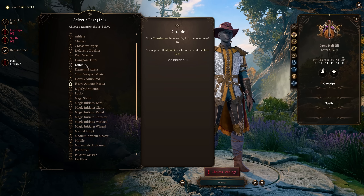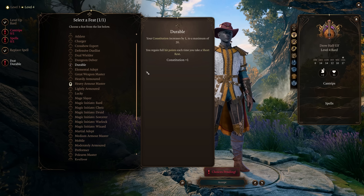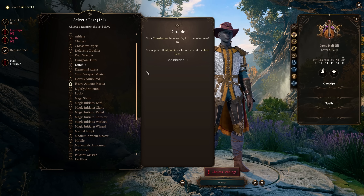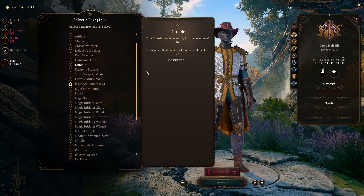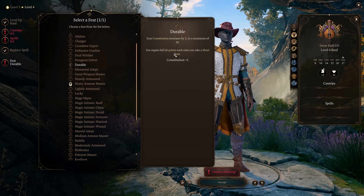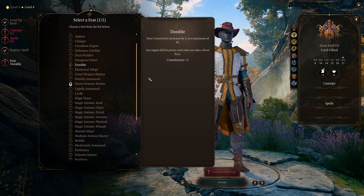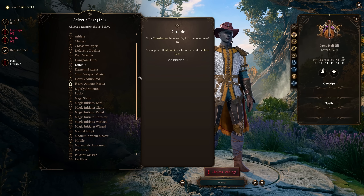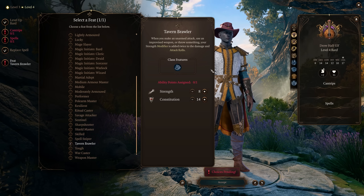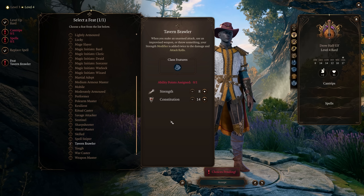The last general feat is Durable. Your Constitution is increased by one to a max of 20, and you regain full hit points each time you take a short rest. It's worth noting that almost every D&D 5th edition feat that was previously not great is now at least passable because they almost always present you with an ability score increase. Durable is great because you get full hit points on a short rest, and you get two short rests that you can use on a whim. Tavern Brawler is another example — not good in 5th edition, but now you get an ability score from it, so it has better use cases, especially with unarmed attacks.